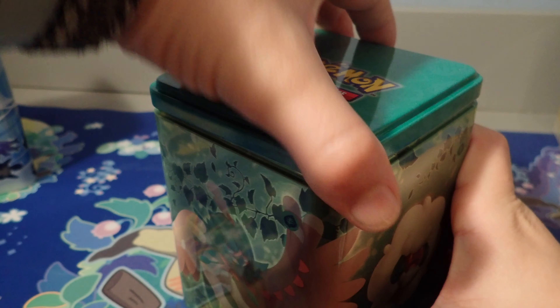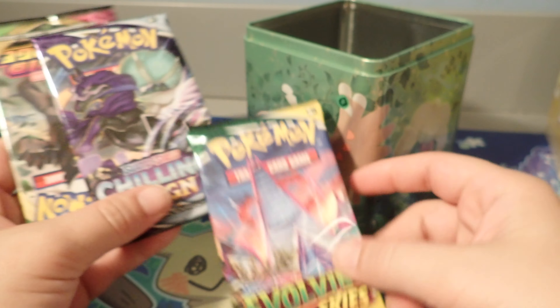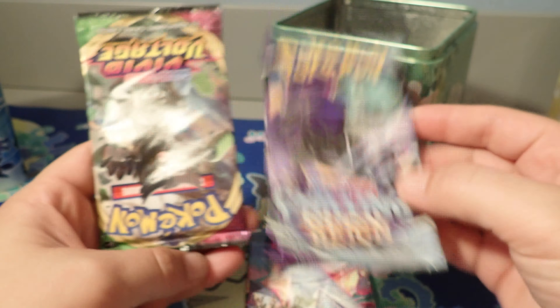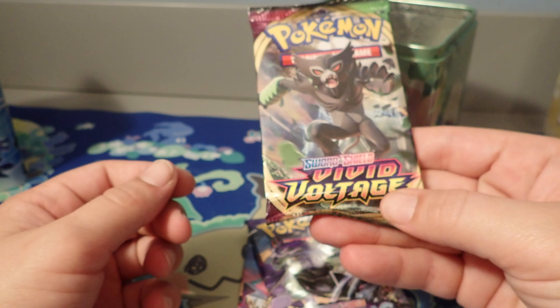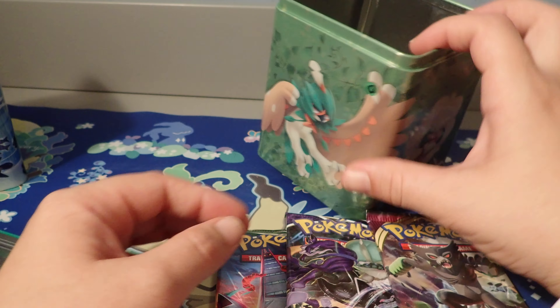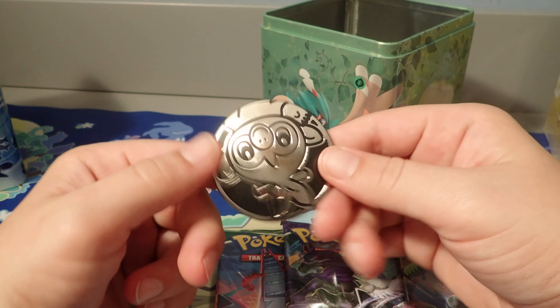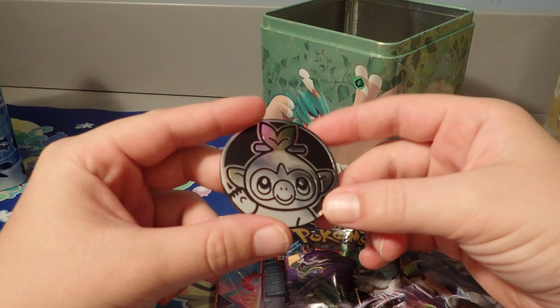Alright, so let's see what is inside. Obviously we got some Pokemon cards. We've got Evolving Skies, Chilling Rain, and Vivid Voltage, which I believe were the same sets in the other bins. And then we have — oh, Grookey, cute.